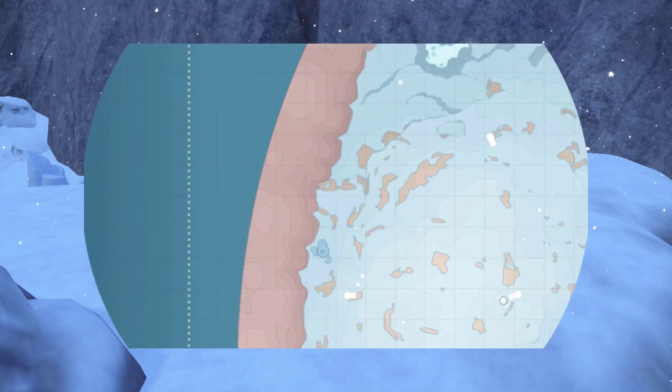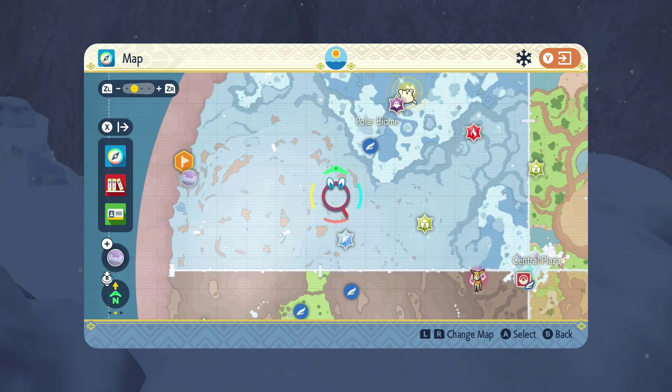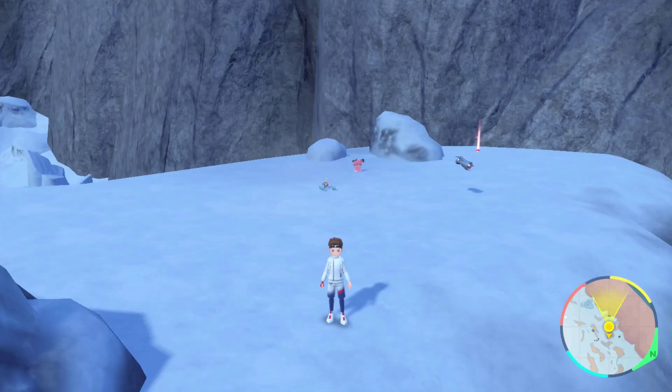Starting things off, you need to come to this location on your screen right here. It's on the very western part of the polar biome, just north of that little blue lake kind of thing that you can see on your screen. This is the best spot to find Duraludon to then evolve into Archaludon.